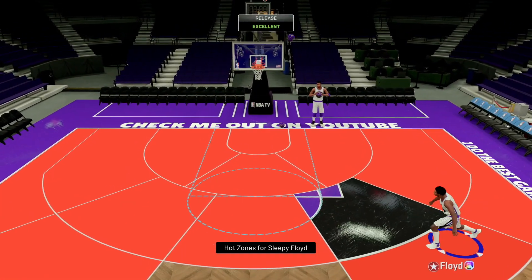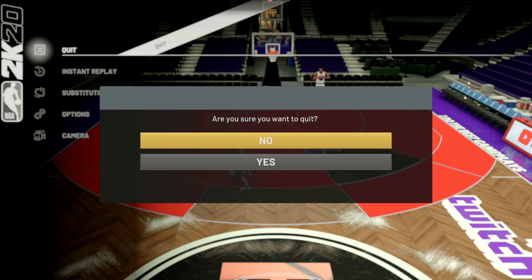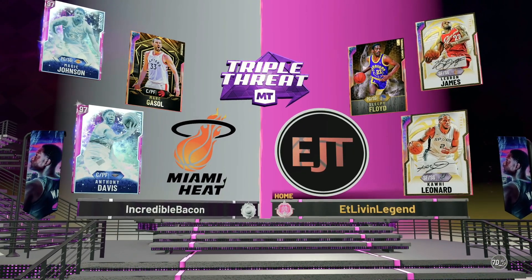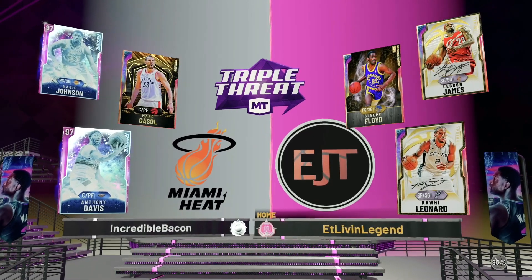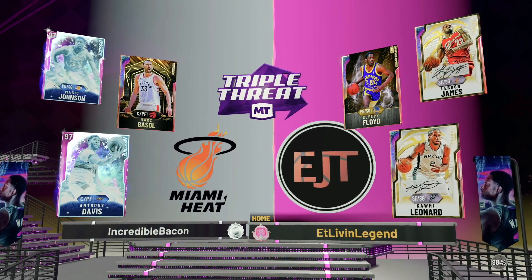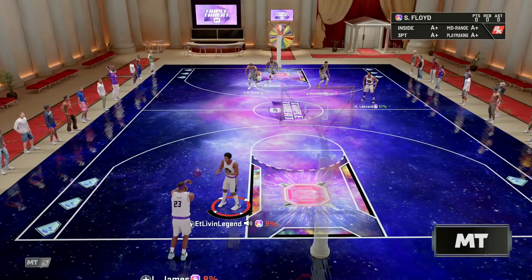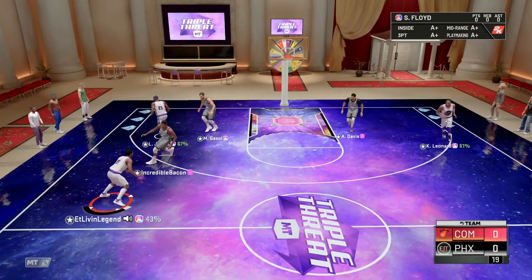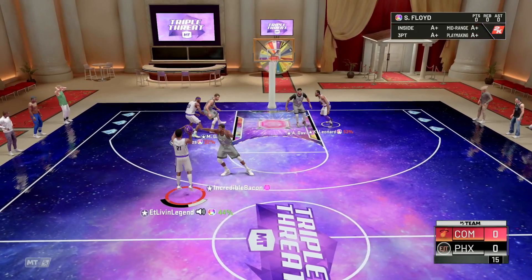So we're going to hop into this freestyle real quick, take a look at his Sleepy Floyd, see if he's worth it. Let's take a look at his squad right here — this is going to be a nice little matchup. Sleepy is going to be against that Pink Diamond Magic. So if Sleepy can't even hang with this Pink Diamond Magic, we know this card is boo-boo. We've got to find out real, real quick.